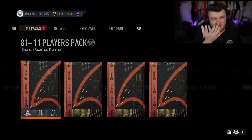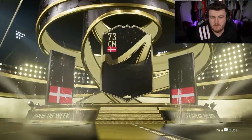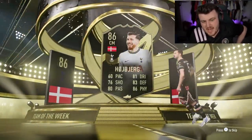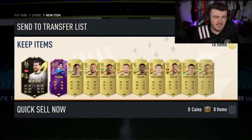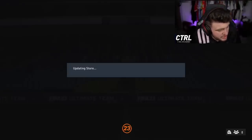Aiden's come through with the content. Got an 81x11, an 82x20, and an 84x20 to open. Let's see if we can get him some good stuff. Starting off with an in-form from Denmark who's a centre mid - it is Pierre-Emerick Hoiberg. Tillman in there as well. Not bad start, solid.